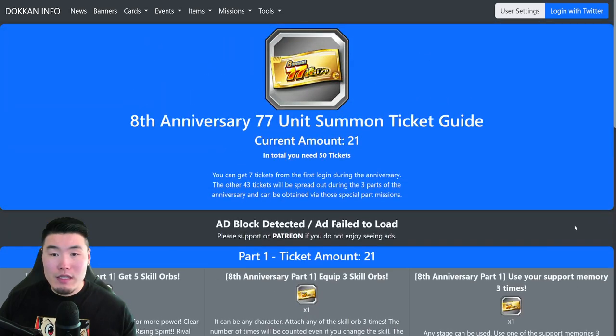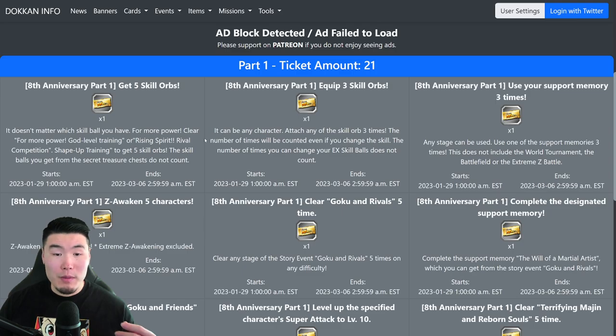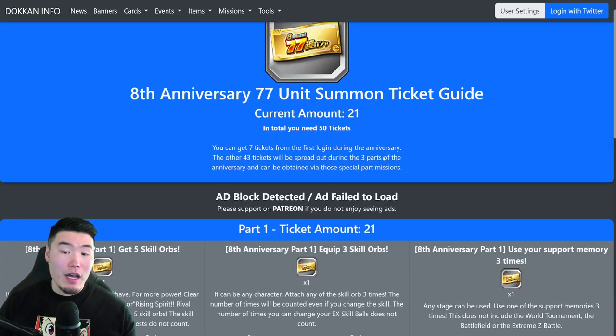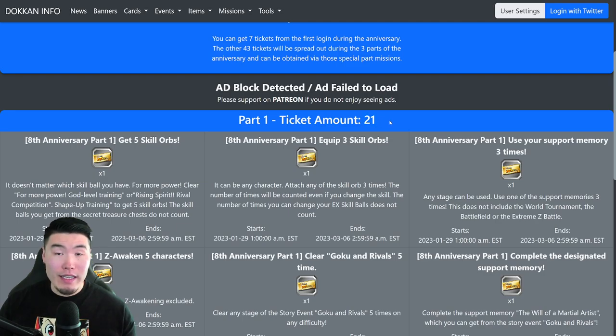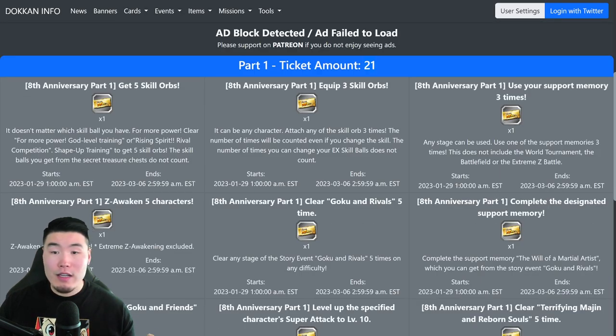Those are all the ways to get tickets for part 1. Once you complete all the missions and also get your 7 from login, you should have 21 tickets as of right now. I'll make a separate video for part 2 and part 3 once they're made available. But for now, this is everything you need to know — complete all these missions, and if you find you're missing any tickets for part 1, just go back and see which of these missions you haven't done, or go through them in order if you can't read Japanese.